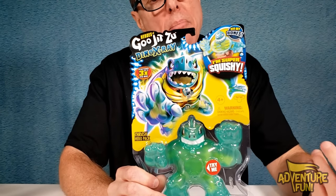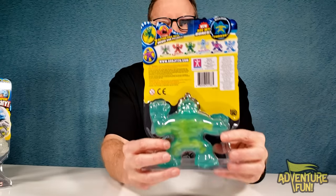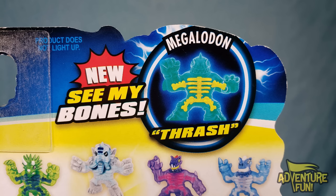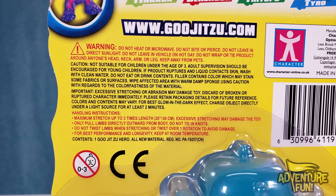Now let's focus on Thrash in Series 4 - the Dino X-Ray, because now you can see right through to him. He's now Bones. It says right up there 'See my bones.' On the back: seven action figures with unique goo feelings, available across Series 4, and we got all seven. They're not holding back - Moose has given us all seven. This one right here is the Megalodon. You can see his bones in the picture, and the others you can collect. Parents, it's good to go over the instructions with your kids: do not heat or microwave, do not bite or pierce, do not leave in direct sunlight.